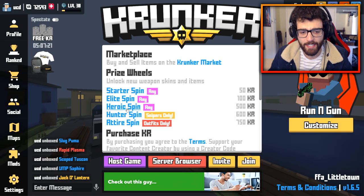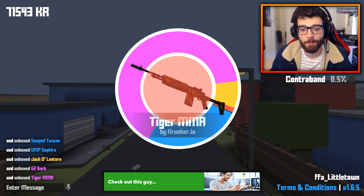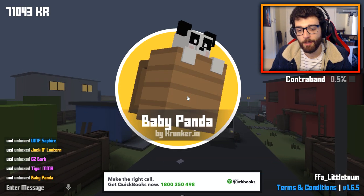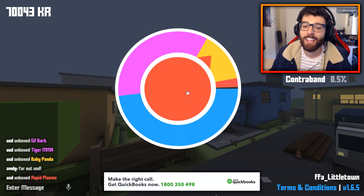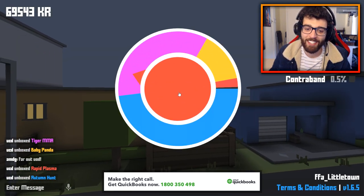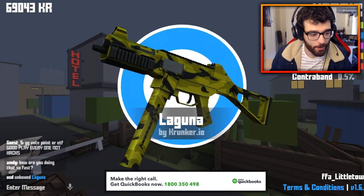Legendary — ooh, jack-o'-lantern, I've got a million of those. G2 Barb Light. We've seen these skins before, boys, we're looking for the good stuff. We're looking for the relics and the contraband. Another Rapid Plasma — the game's just like, here is one of the not so good skins, have it twice in a row. Of course.